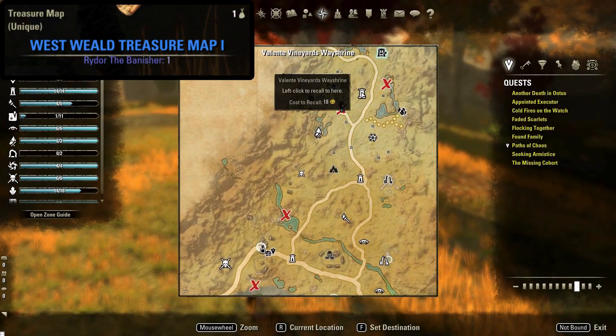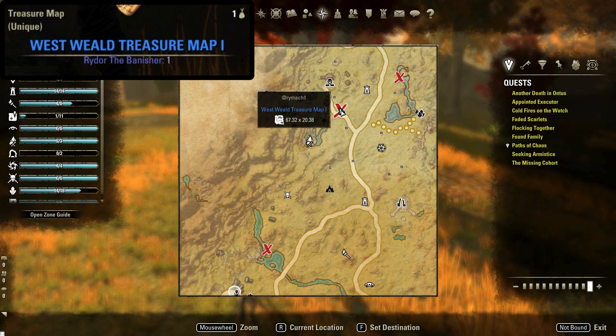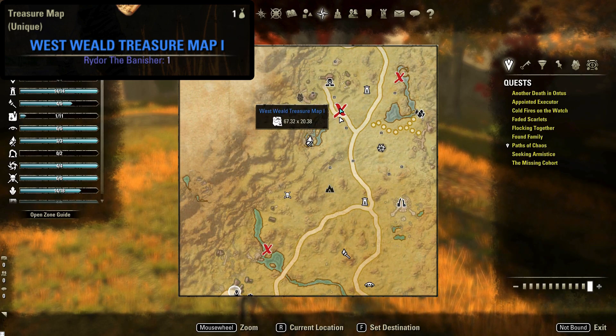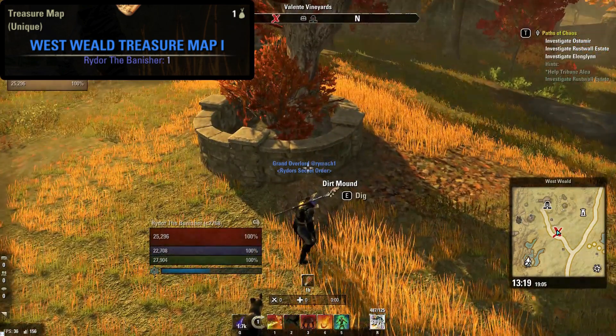First up is the Westwield treasure map number one. This is located just southwest of Valente Vineyards Wayshrine, shown here on your map. The dirt mound is located next to this tree with a concrete barrier surrounding it.